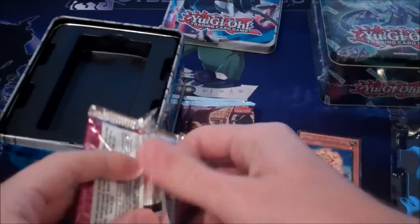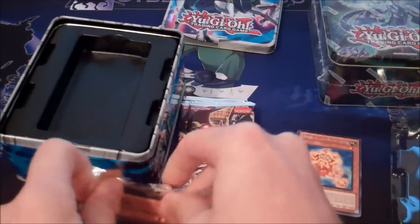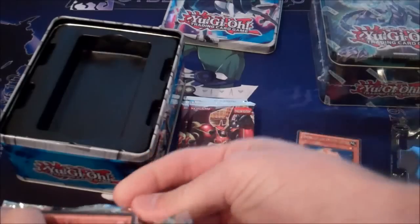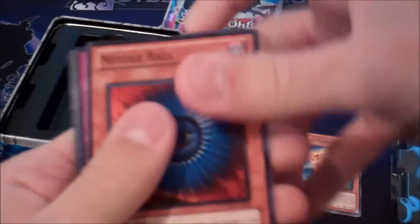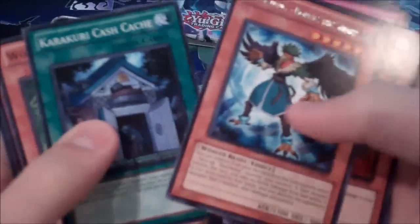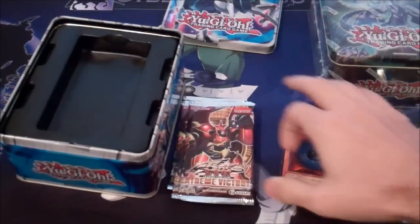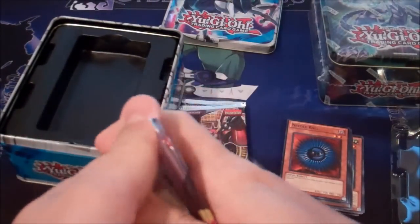Stormerang Rock. I've seen a lot of good pulls out of these tins, and a lot of bad. So hopefully that means I'm getting some good pulls out of this. Stormerang Lance is a pretty good card. Let's see Blackwing Boris. No holo in that one. Oh well. I get Turguide.